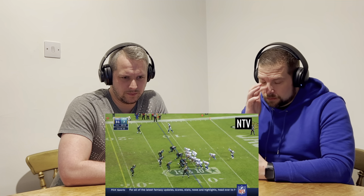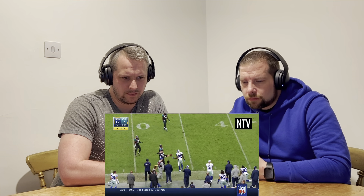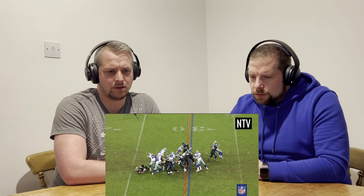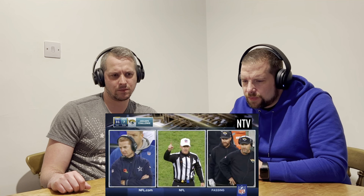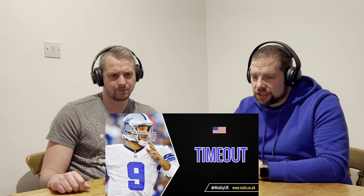A penalty: if a player breaks the rules, referees throw flags onto the field and determine the foul - teams typically lose yards. A challenge: if a coach disagrees with a decision they can throw a red flag onto the field; the play is reviewed and if the challenge is successful the ruling is reversed. If unsuccessful, the original ruling stands. One host compares it to VAR in English football - it probably works similarly.